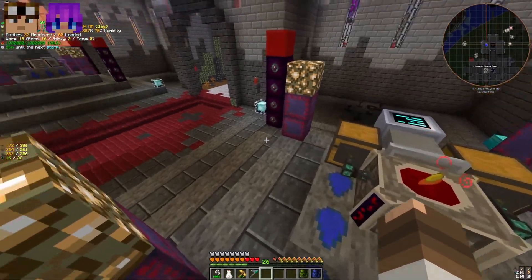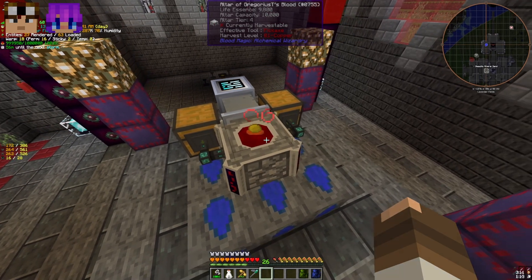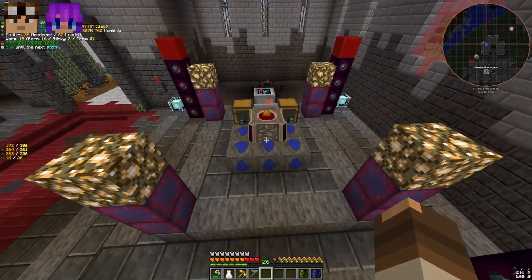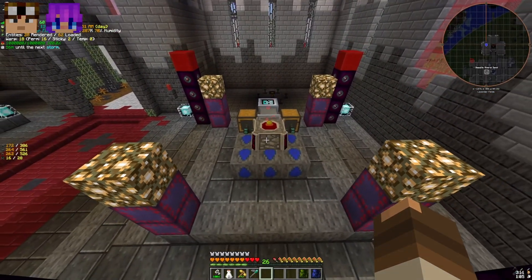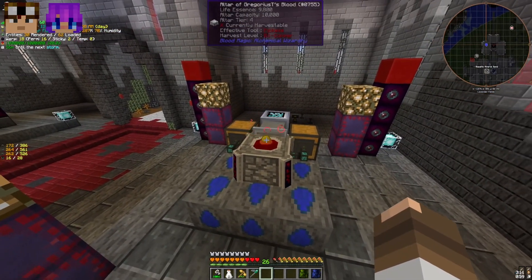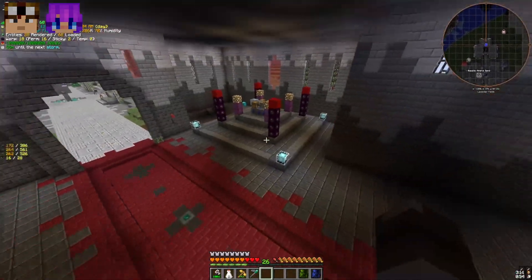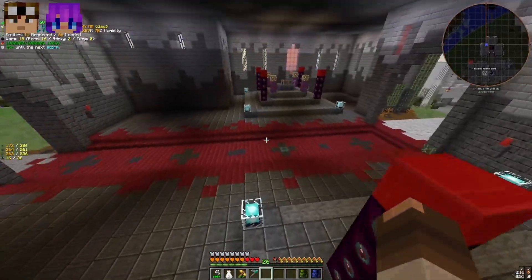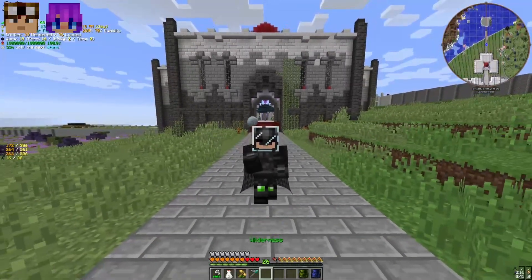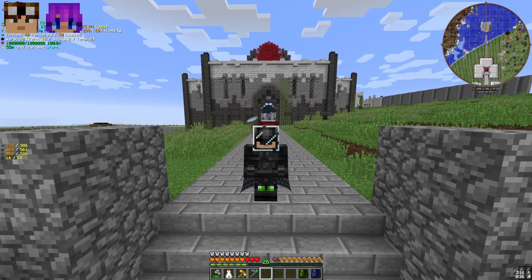One more thing to note: based on the tier of blood orb you have — we have a Master Blood Orb, which is roughly tier 4 — you need to make sure your blood production altar is the same tier or greater. I was trying to do this with a tier 3 altar and it was actually limiting the amount of blood in our blood network. That's why we have two identical-tier altars here. Ladies and gentlemen, I think that's going to call it for today. If you liked what you saw please give us a subscribe and a like, and we'll come out with another tutorial video sometime soon. Y'all have a great day.